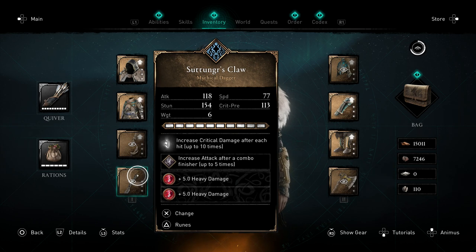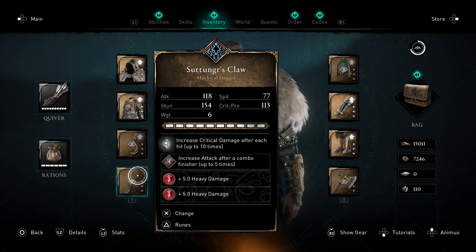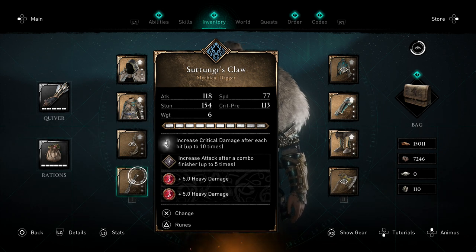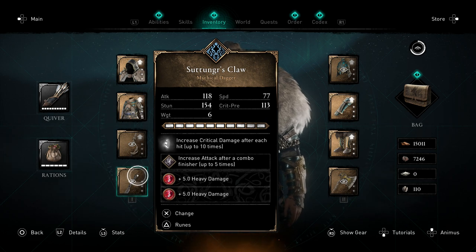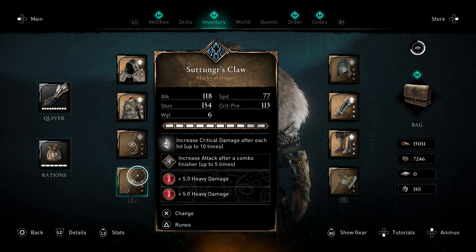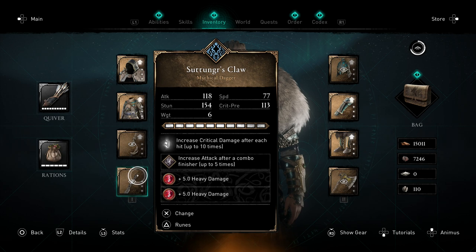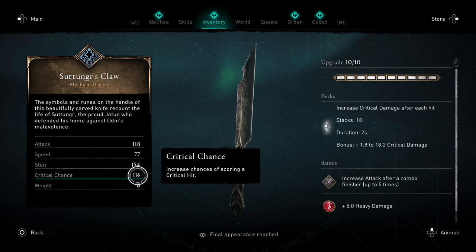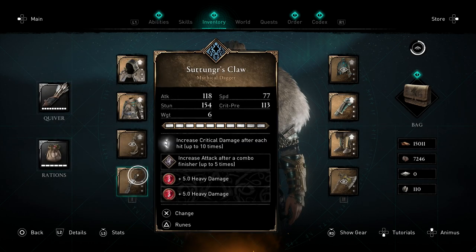Any dagger will work for this build because we use daggers for the fast heavy attacks and the finishers - you only require two heavy attacks to get into your finisher, whereas most other weapons require at least three, and those are fairly slow. With a dagger it's only two quick heavy attacks to get your finisher. This is the best dagger though - it has a great effect: increased critical damage for each hit up to 10 times, going all the way up to 18.2. Daggers also have really good critical chance, which is great since we want criticals, especially when the enemy is stunned.